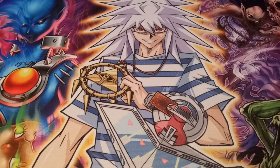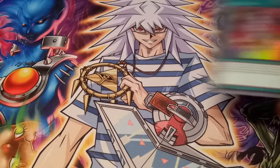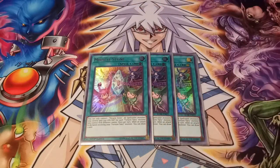There are like three different spells for the Fortune Fairies. I run three Miracle Stone. You can only control one of these, which kind of sucks, but all spellcaster monsters you control gain 500 attack and defense for each Fortune Fairy monster you control with different names. Once per turn, when an attack is declared involving your Fortune Fairy monsters, you can draw one card. So you attack or you're being attacked and you draw — and what do you know, it's a Fortune Fairy.